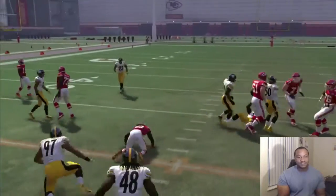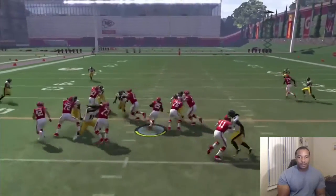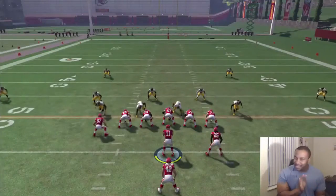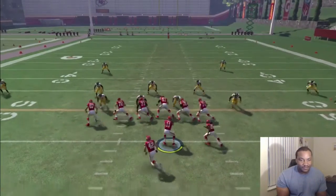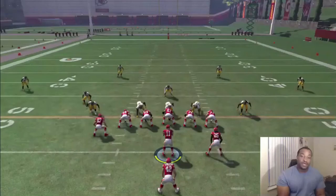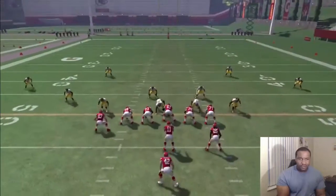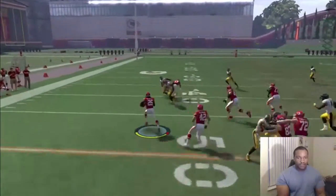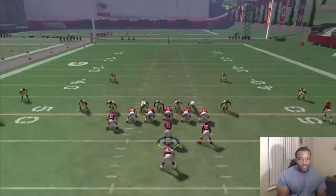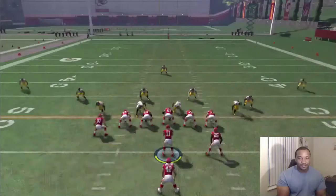You gotta be patient, just gotta be patient and find the hole. You gotta get that patience. Every time I get high, EA just brings me down every time. Block Morris, block! Fullback — nice blocks, nice blocks! That's what I'm talking about, that off tackle baby, fullback getting those blocks!